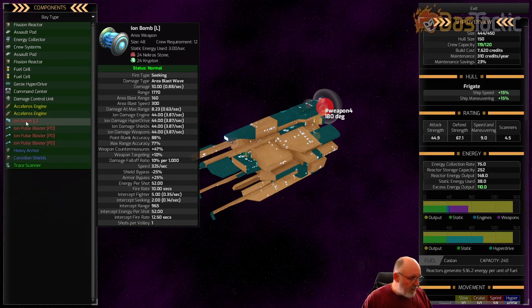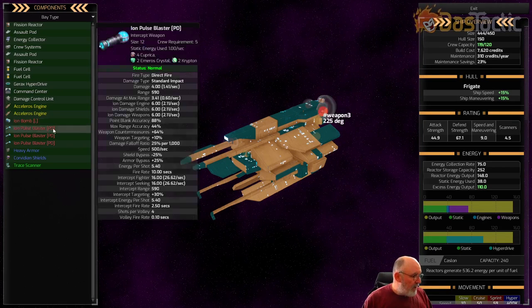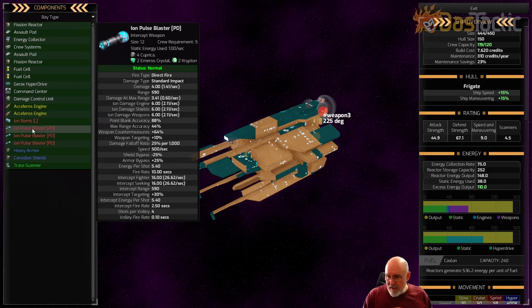Looking at the pulse blasts, it has certain things like shield bypass making it harder to break through shields, but the armor bypass is good - that's why it gets through and does more damage to the deeper components. Looking at the iron pulse blaster, which is essentially a point defense weapon, this one does six iron damage and only targets engines, shields, and weapons. Maybe it's not a bug - it's predominantly a point defense weapon so it doesn't need to disable anything else.